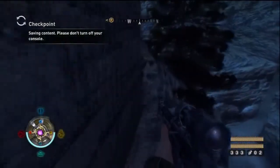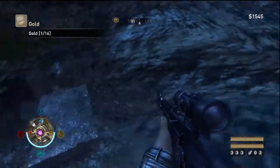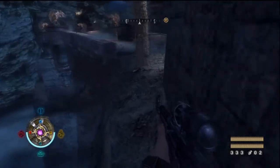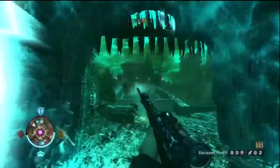The first piece of collectibles for this level is right here at the beginning. And in order to get inside the castle itself, you're going to have to do some sniping slash clever improvisation.